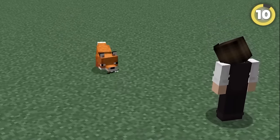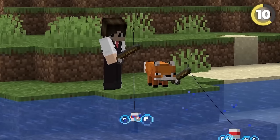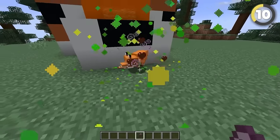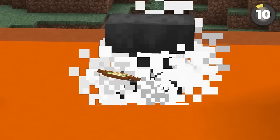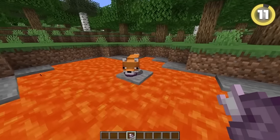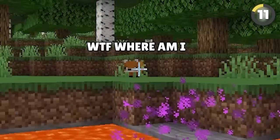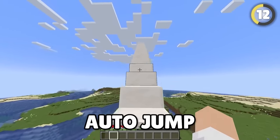It's obviously super cute that foxes can pick up and steal your items, but did you know they can actually use them too? If you try killing a fox while it's holding a totem, it won't die and just runs away from you. Luckily, this feature doesn't work on dogs. Foxes can also eat chorus fruit if given the opportunity, and presumably get really confused after.